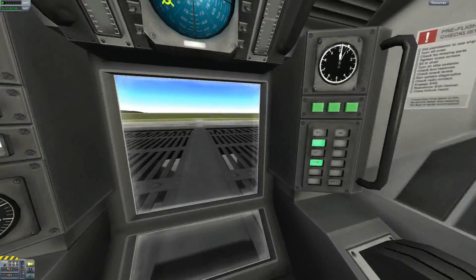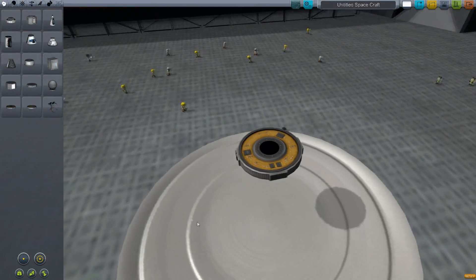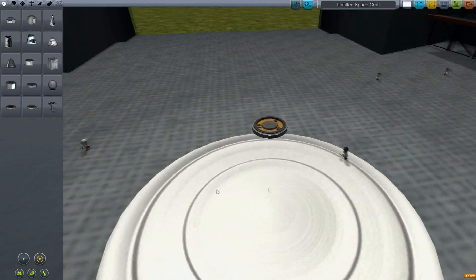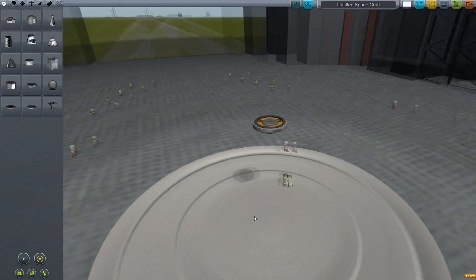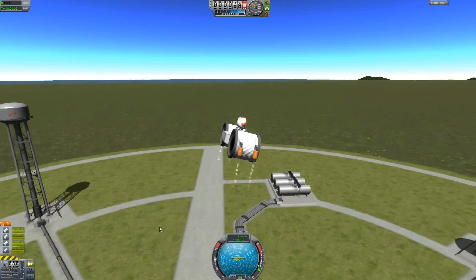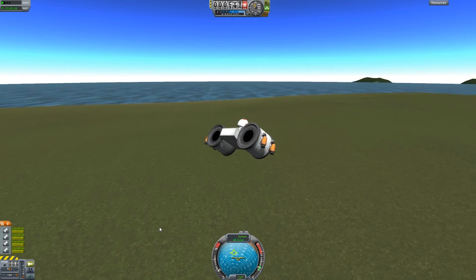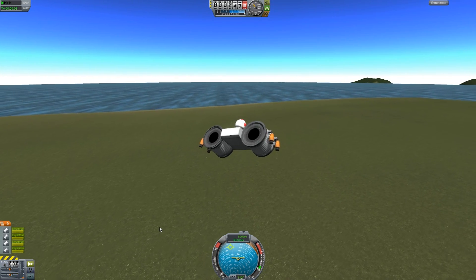Coming up next, we have two new probe bodies, different from the other ones. And here we have Kerbal Seats, which Kerbals can sit on and control the craft from, so that's going to be cool for buggies and crazy contraptions like the one you see here in the video.